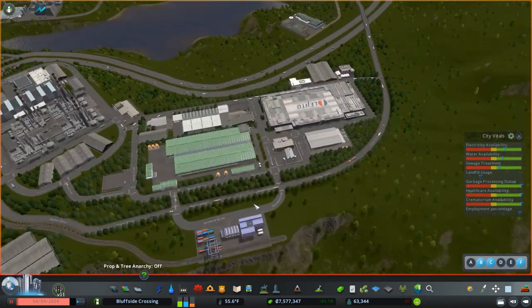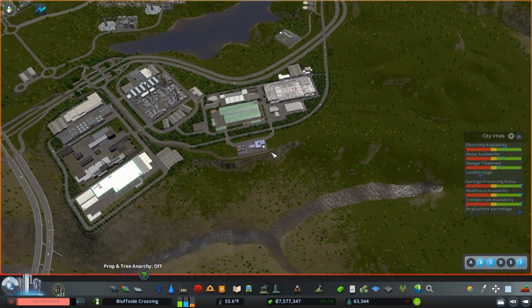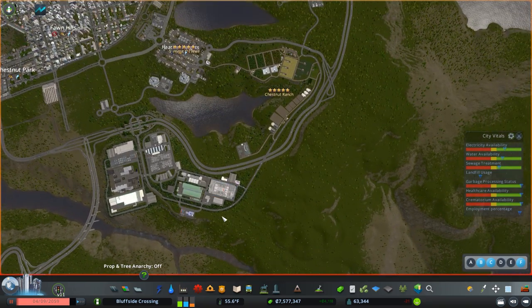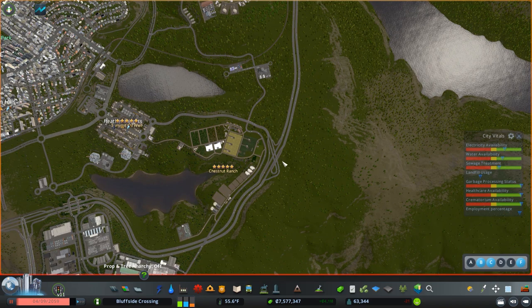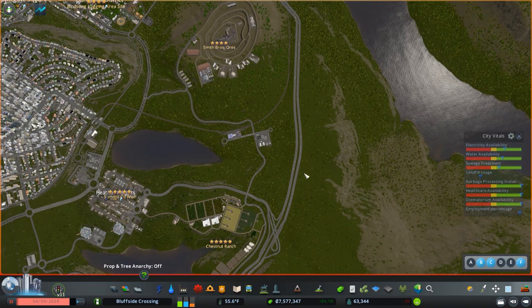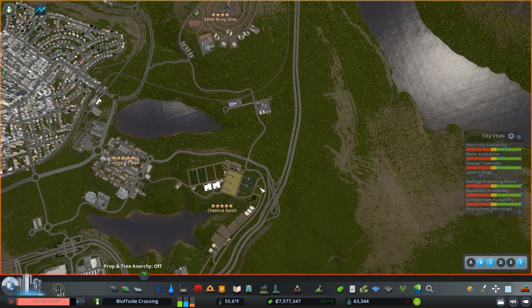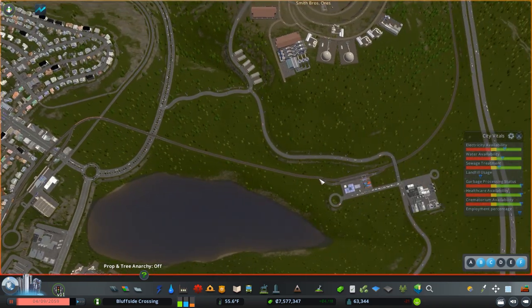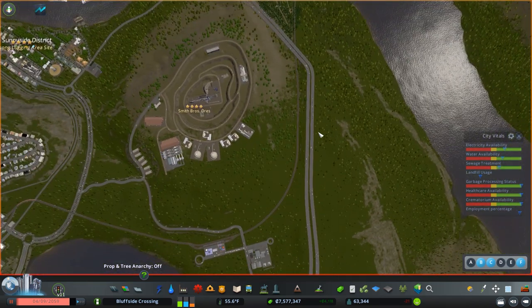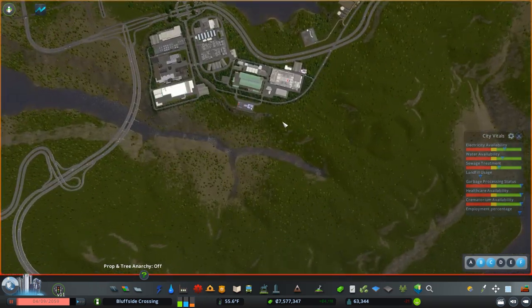Someone pointed out in the comments that there are no pass-through places for trains to queue, so I'll add that after I get this path figured out. I'm going to bring this connection around the outside and branch off here, cross over and loop back around. We'll disconnect this local terminal from the cargo network but still probably have it pass through there — the infrastructure is already in place so we might as well reuse it. Without any further ado, let's get started.